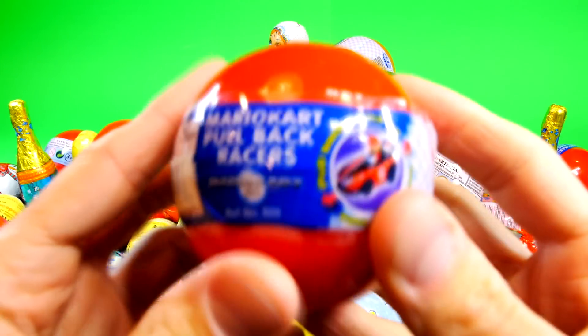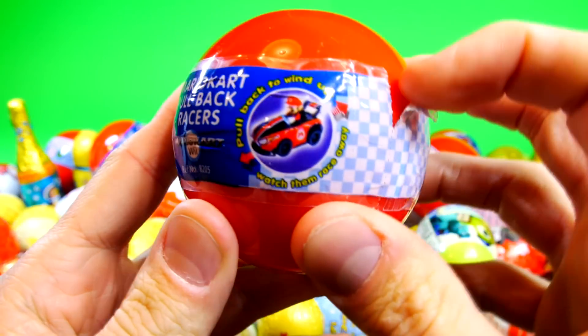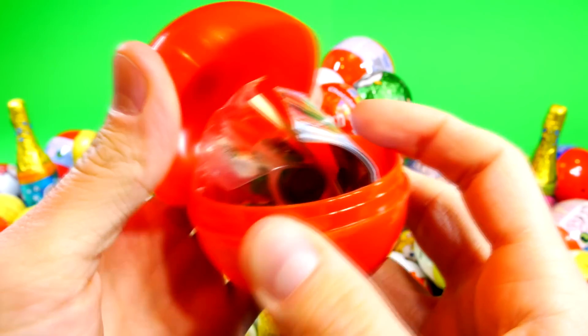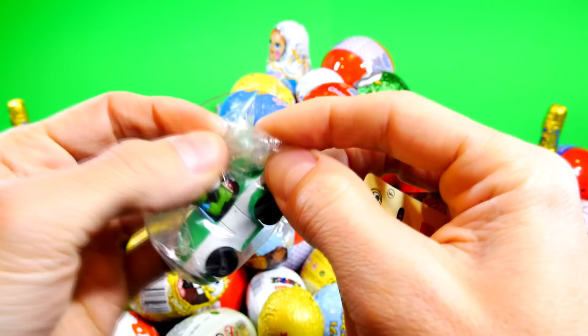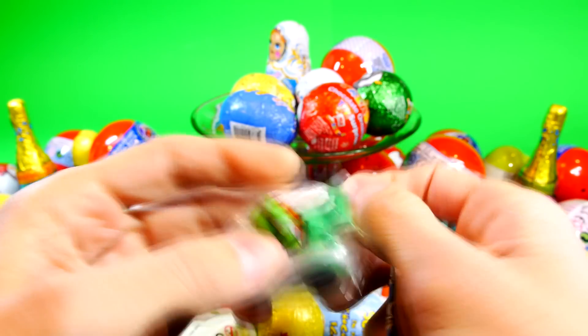Alright, first up is our Mario Kart racer. Let's see what's inside. This is one of my favorite characters from Mario. He's got a green and white go-kart and little wings on the back spoiler. Yoshi!